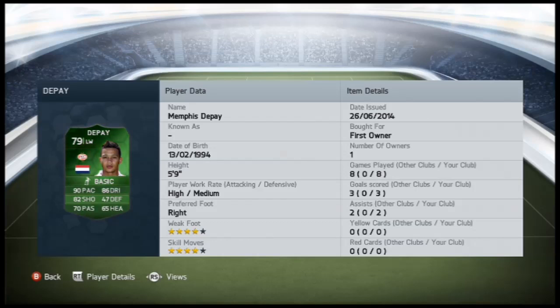He's got 90 pace, 82 shooting, 70 passing, 86 dribbling, 65 heading and 47 defending. Four star weak foot, four star skill moves, eight games, three goals, two assists.